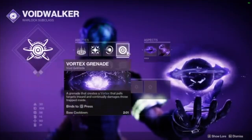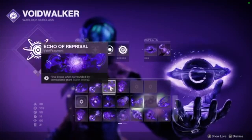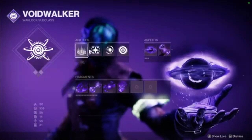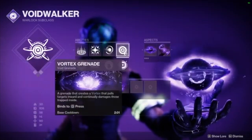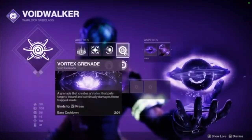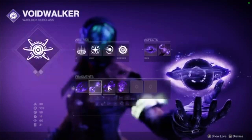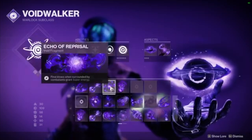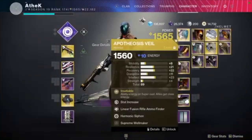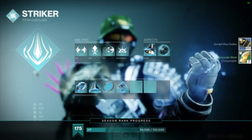For Warlocks, run Vortex Nova Bomb — Cataclysmic is often too slow and eats your shots. Run Healing Rift, Pocket Singularity, and a Vortex Grenade. For aspects, run Child of the Old Gods and Feed the Void. Feed the Void is how you heal, and you can chain Devour for minutes if done right — you just need a grenade kill. All four fragments actually do something for this class: I'd recommend Echo of Undermining, Leeching, Reprisal, and Persistence. For your exotic, run Apotheosis Veil.